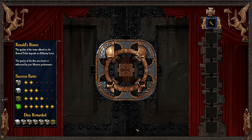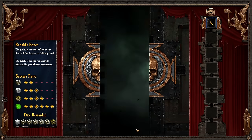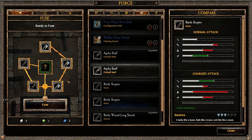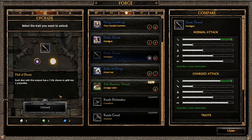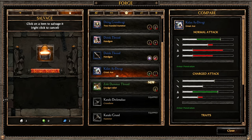Vermintide also features a risk and reward element. Making certain choices during a mission will increase the difficulty as well as the potential reward. By using the forge, you can alter and personalize your weapons to further the playstyle of your choice and make sure you play the game just the way you like.